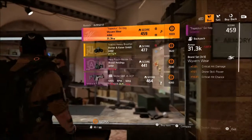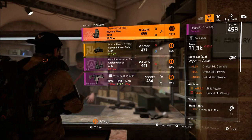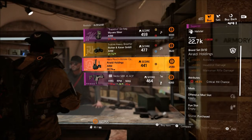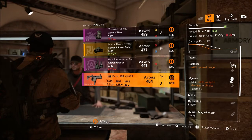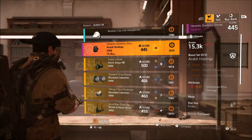Hey guys, Jacob here. This is going to be the August 23rd vendor reset. This is going to be the base of ops right here. They're selling three purples and a Richter and Kaiser mask with crit chance and hazard protection with Destructive — good for PVE or skill builds if you want to take the stats and roll that on there for explosive damage.